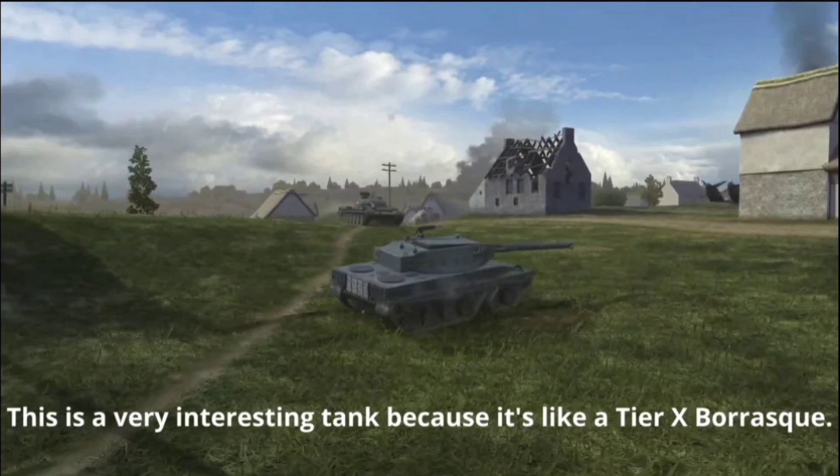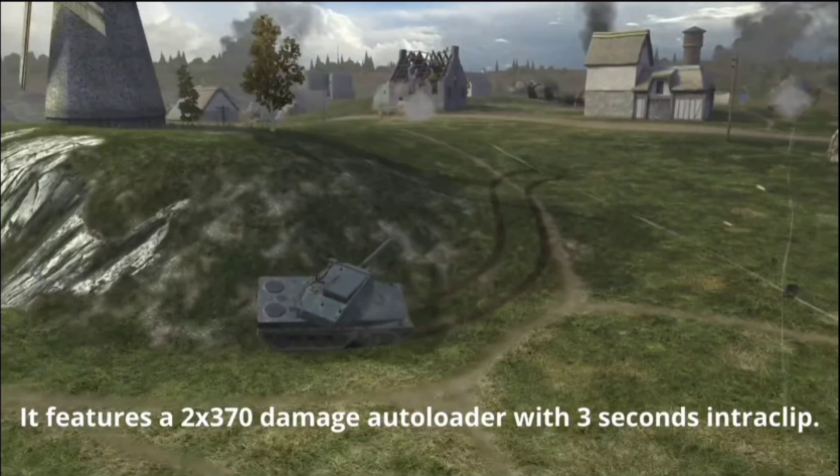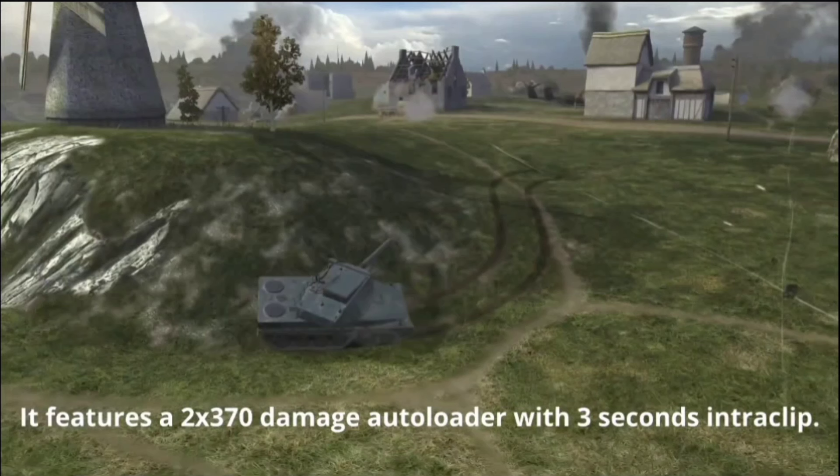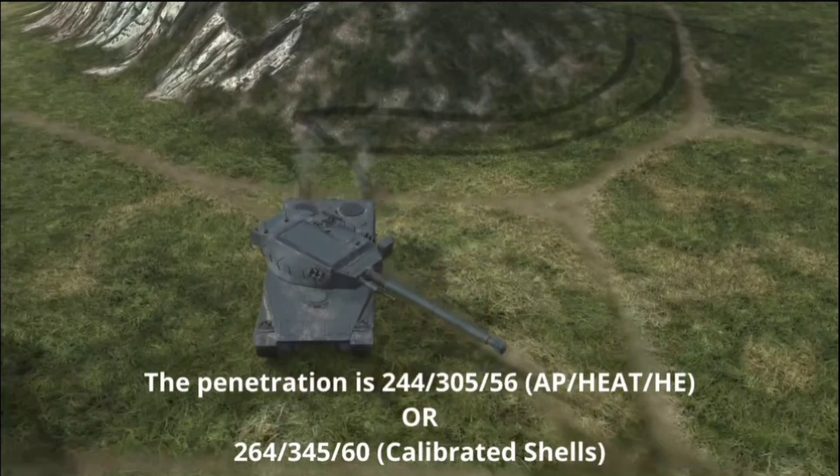Here I have some screenshots. This tank is really like a tier 10 Bourrasque — it has two shells in the magazine with 370 damage per shot. Penetration is also good: 244mm standard, 305mm with calibrated shells, and 56mm HE. With a 3-second intra-clip, two shells means you can deal 740 damage in just three seconds.